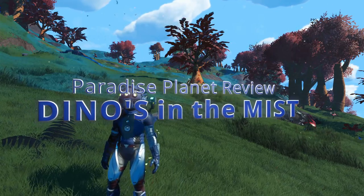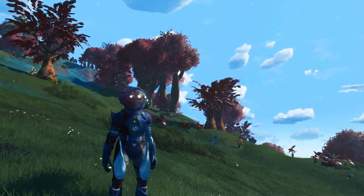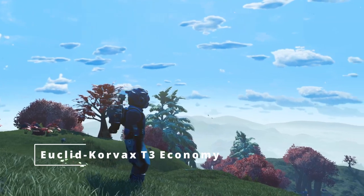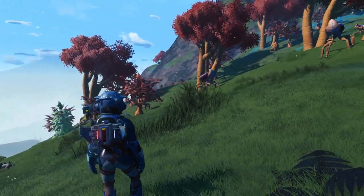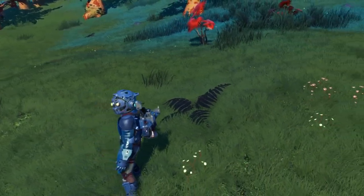Welcome fellow travelers, Mod Maven here, and I'm happy to bring you a review of this beautiful paradise planet. This planet is in the Euclid galaxy in a Corvax tier 3 system. We'll look at the characteristics of this planet, the ships and other planets available, the S-Class upgrades up at the space station, and then finish off with the VIBE score.